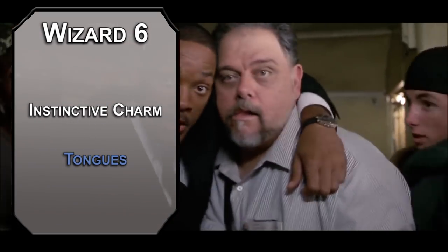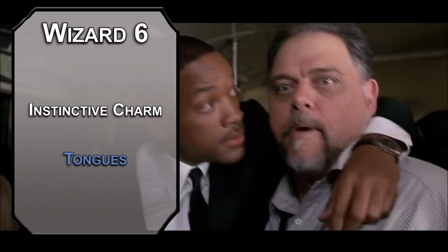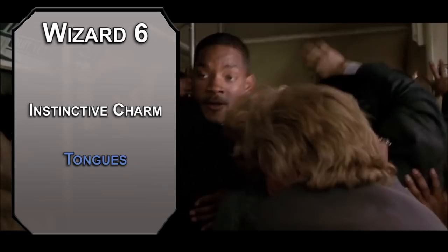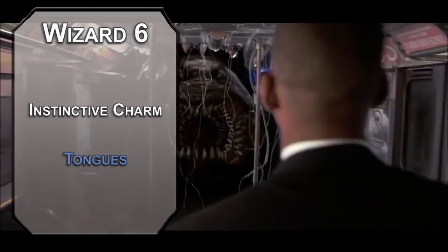For your spell this level, Tongues lets any creature you touch understand all languages for an hour, and every creature that understands at least one language will understand the person you touch. This sounds similar to Comprehend Languages, and it is, but you can give it to another person — letting the rookie understand the alien as well as you do.